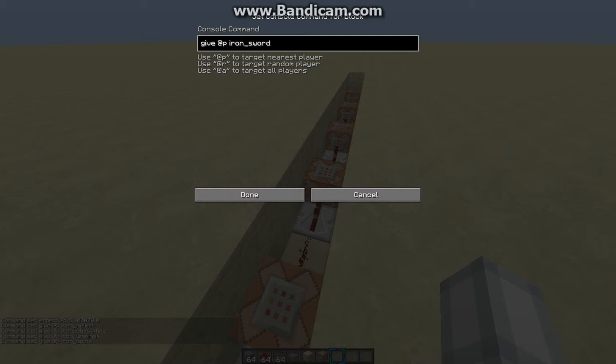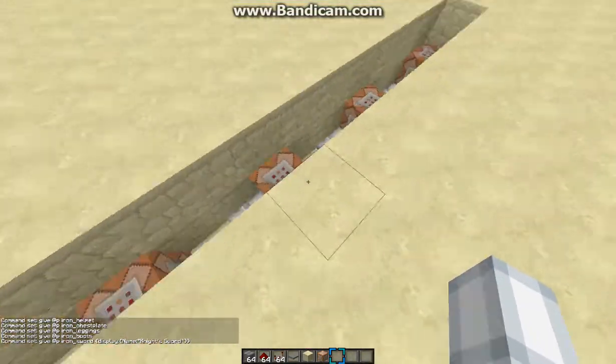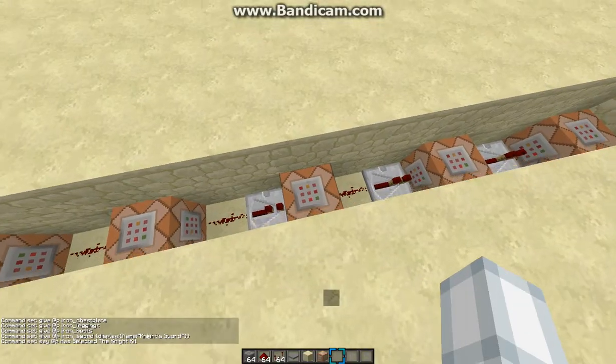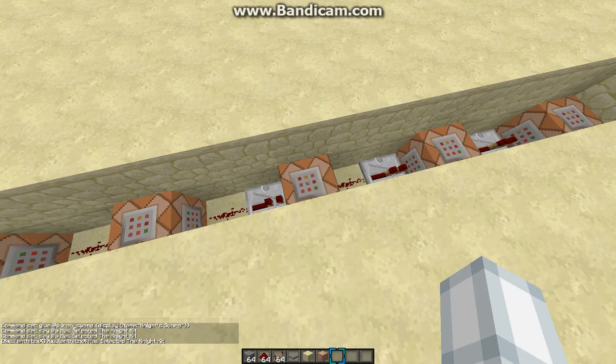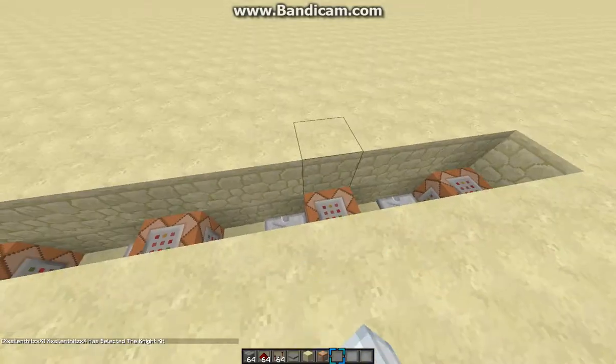If you want to name the sword something, I got this from copy and paste so it might mess up — I'll put it in the description down below. You name it anything you want, like 'Knight's Sword.' Then you can use the say command so it says something like '[player] has selected the knight kit.'